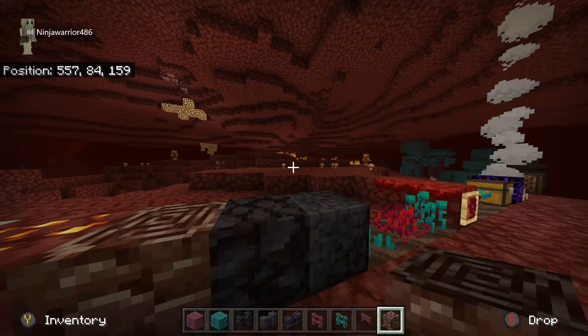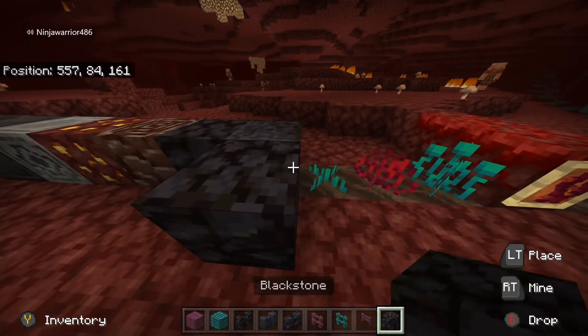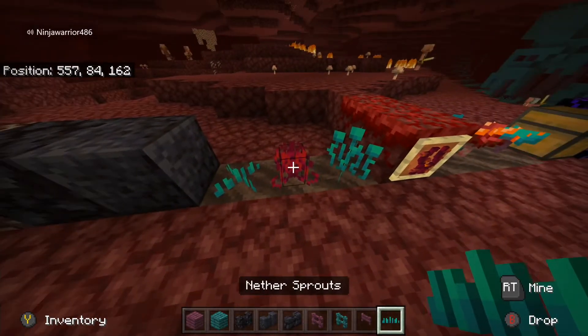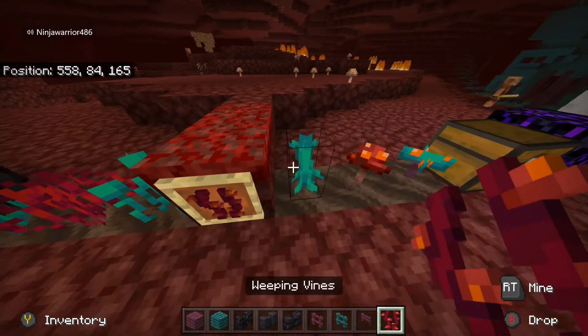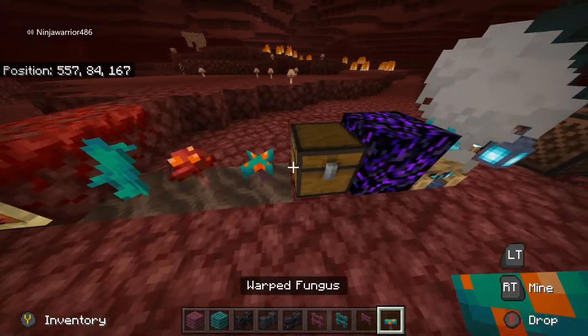Ancient debris - you stick this in a furnace to get netherite scraps, we'll cover that later. Blackstone. Polished blackstone. And we have nether sprouts, crimson roots, warped roots, weeping vines, twisting vines, crimson fungus, and warped fungus.